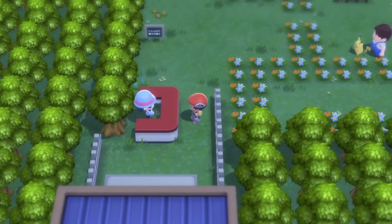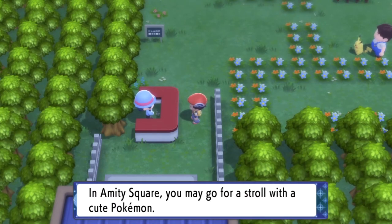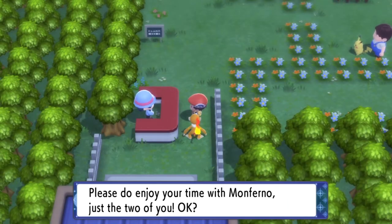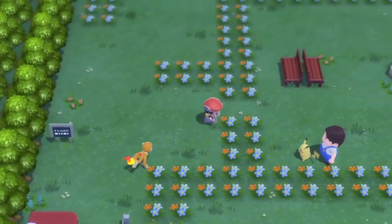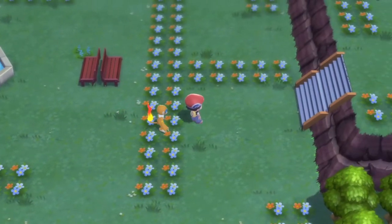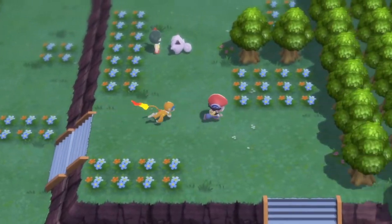So you head over to Amity Square and they tell you that only cute Pokemon can enter this park and roam free outside of their Pokeball. With Infernape over here being cute, he's able to come out and run around with me. So I was just entering in here, enjoying the sights with him running outside his Pokeball.